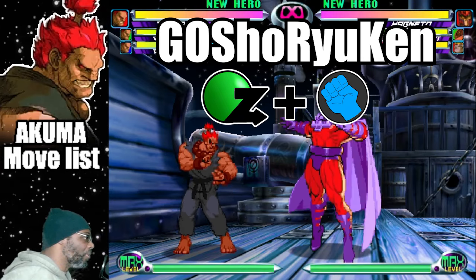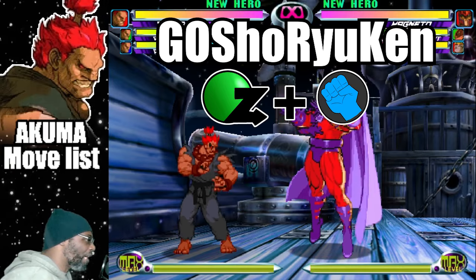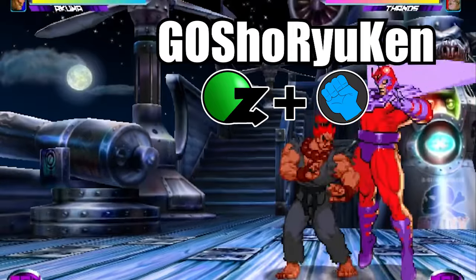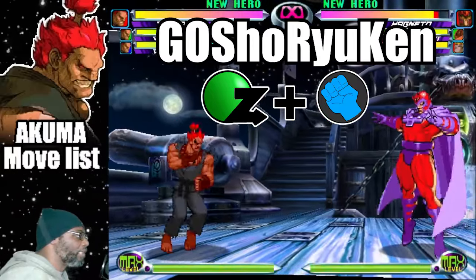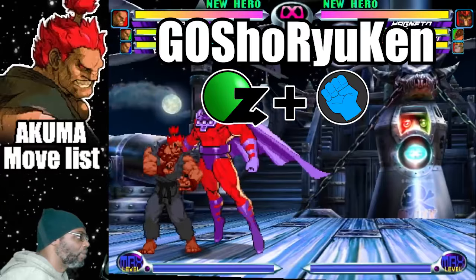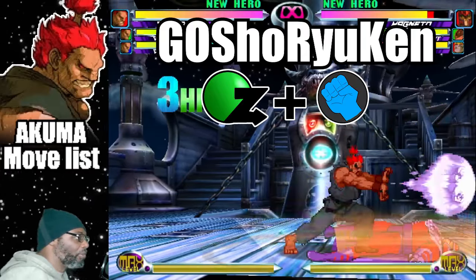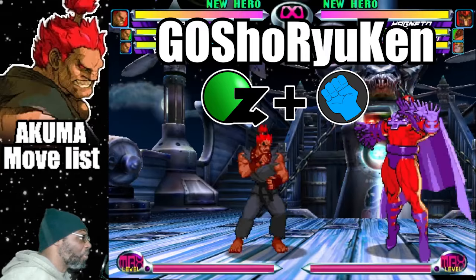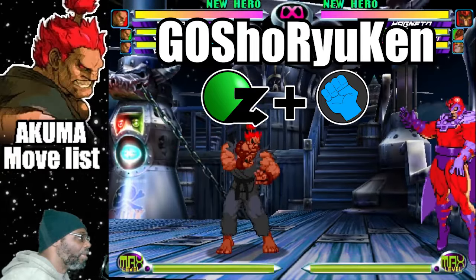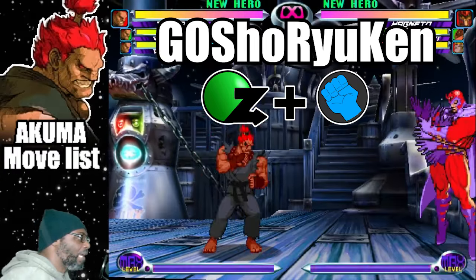Up next is the attack called the Go-Shoryu-Ken, Akuma's version of the Dragon Punch. To do the attack, do a Dragon Punch motion plus any punch button. The light punch version has less vertical range, while the fierce punch variation has more height. Also, the fierce punch version hits three times. This move has fast start up time and is an excellent combo finisher. The Go-Shoryu-Ken is considered to be stronger and faster than Ken and Ryu's versions. Only go with the fierce version if you know you will connect for sure — otherwise, light punch is your safest option.